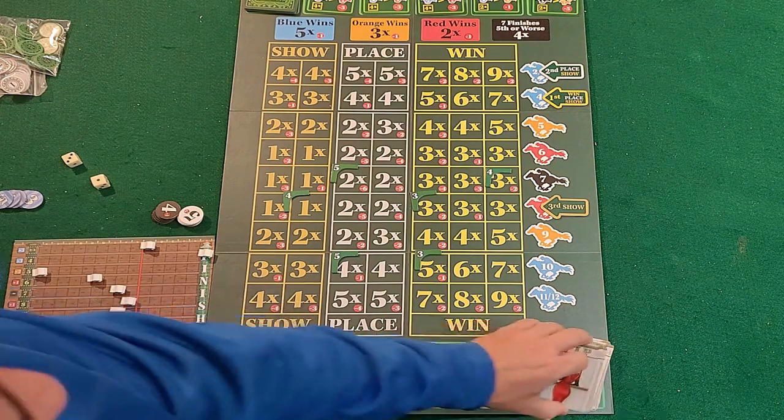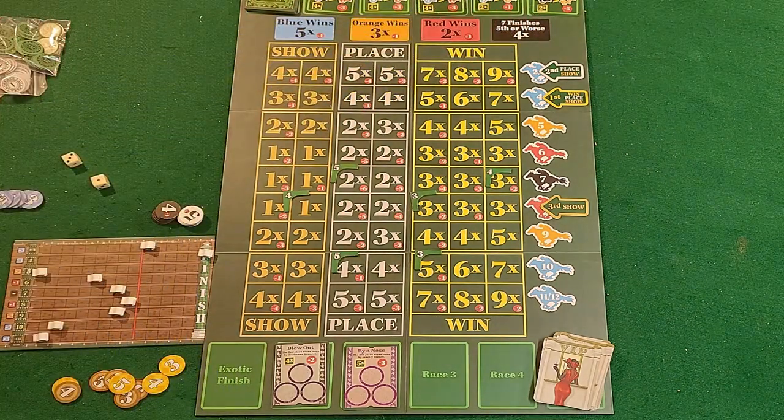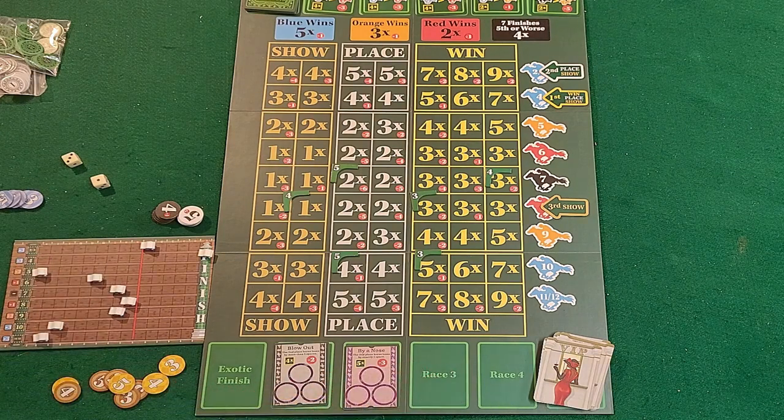For the next round, clear the prop bet cards and deal five new ones into the top slot. Reset the horses and run the race again. You play four races total, and at the end whoever has the most money wins the game.